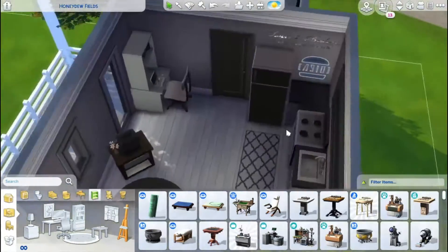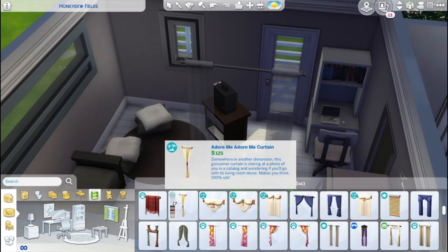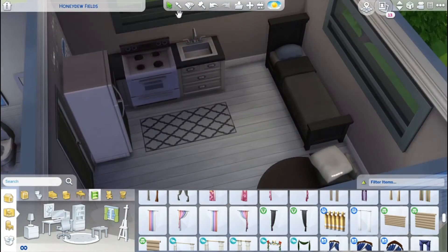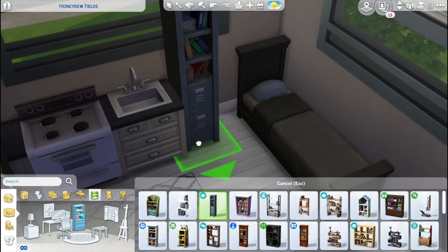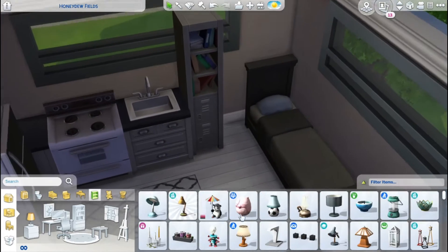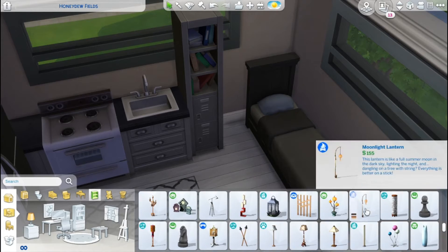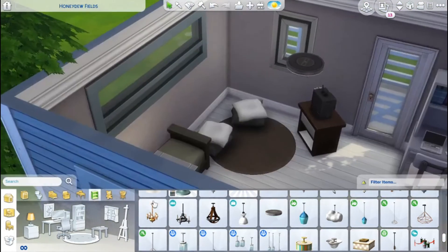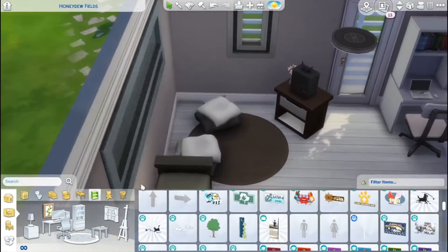I love putting those word decals in the kitchen — the ones that came with Dine Out — because they make it feel fancy and they'd be really easy to recreate in real life with sticker letters, which would be cheap for a dorm-room-style setup. I really think they should have put bunk beds in this pack — some universities have bunk beds. Maybe they'll add a Generations expansion and we can have bunk beds like in Sims 3. Generations was my favorite.